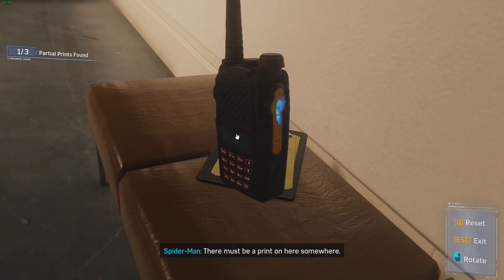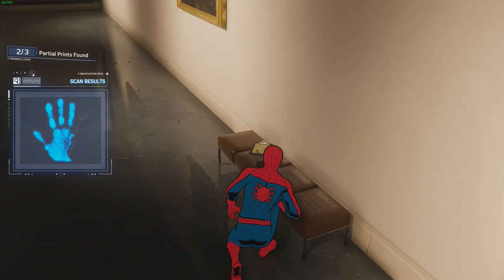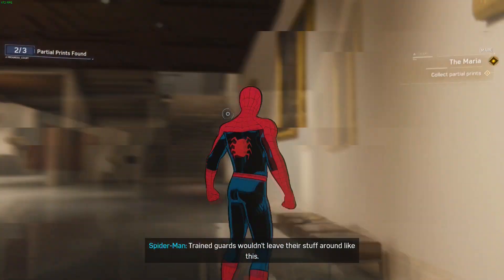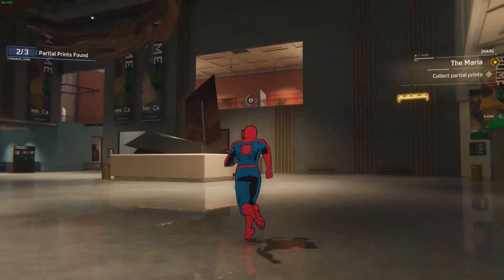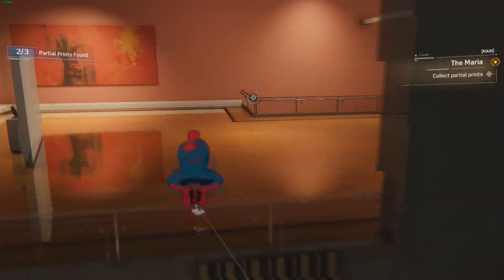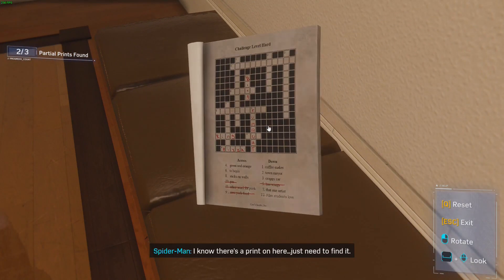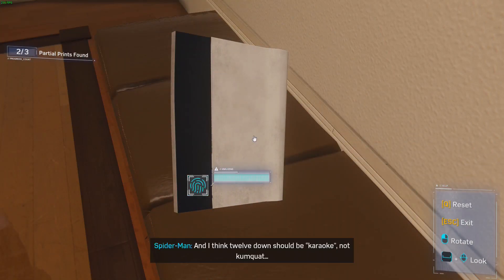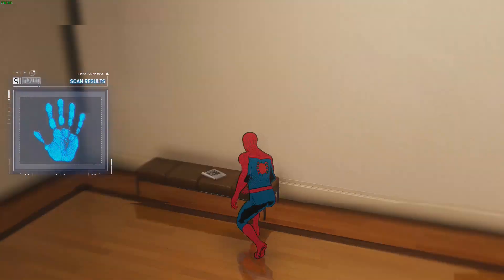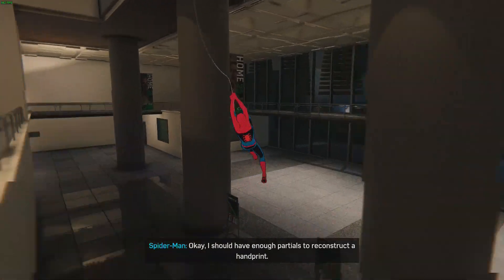Spider-Man searches for more partial prints, finding them on various objects. One object has a crossword clue - 'I think 12 down should be karaoke, not kumquat.' After collecting enough partials, Spider-Man concludes: 'I should have enough to reconstruct a hand print.'